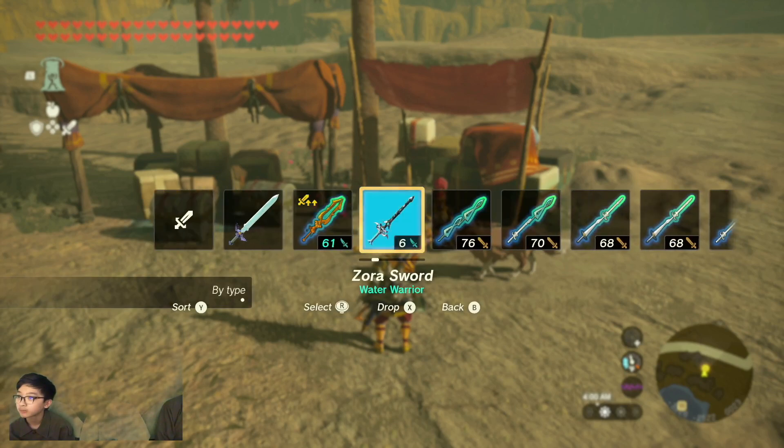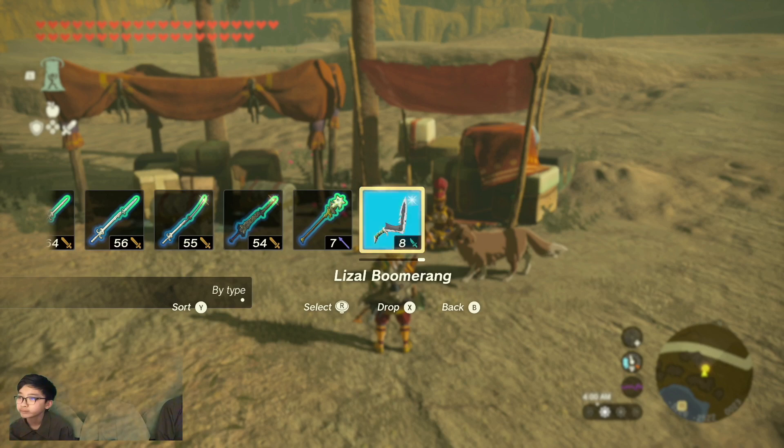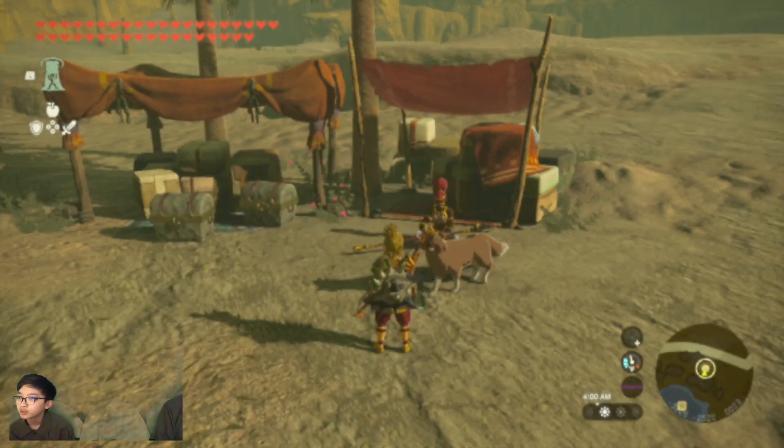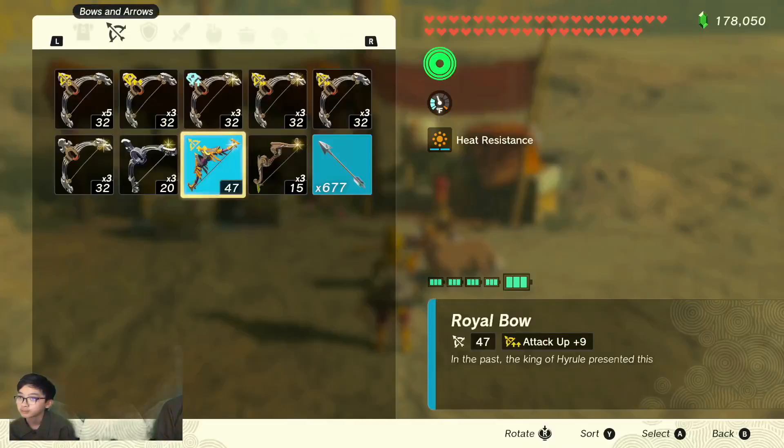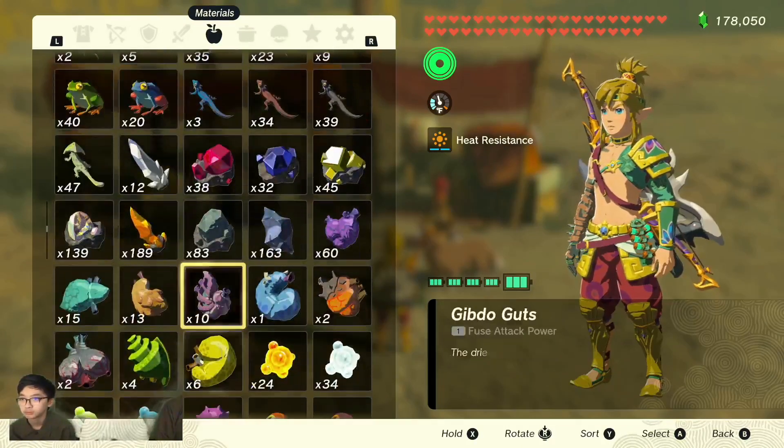Get any weapon and fuse a ruby to it. That one's fine — fuse it. That one's a waste. It doesn't matter, you need to keep the quest anyway. Waste of ruby. You can defuse it later on.